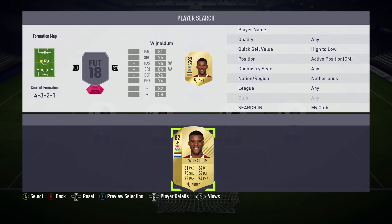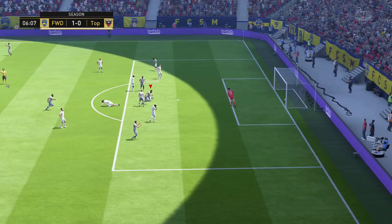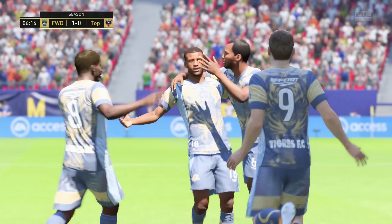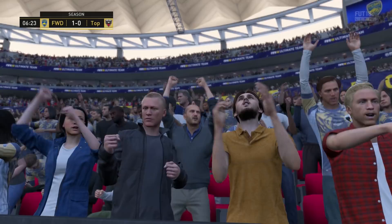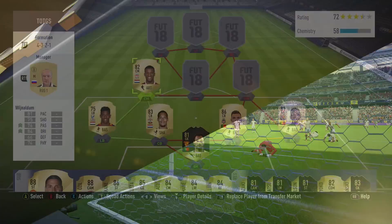Now we move on to the first of our midfielder positions and we put in Wijnaldum. I really like this card. I've had it from pretty much day one in FIFA 18 and while his price has dramatically fallen, I think he is still well worth using because he's a very solid pick that can score you goals, create them, and chip in with a bit of defensive work too. He's a great central midfielder with decent physicality. Going forward with 81 pace he glides effortlessly through the pitch. He's also got insane dribbling at 84, and then very good shooting and passing to create and score goals for the team.